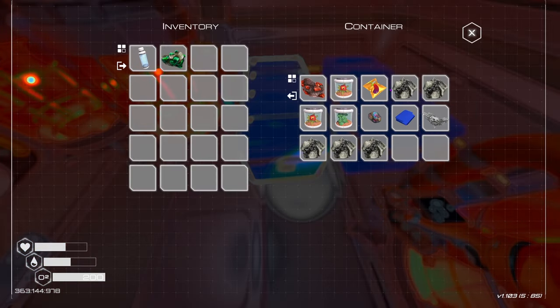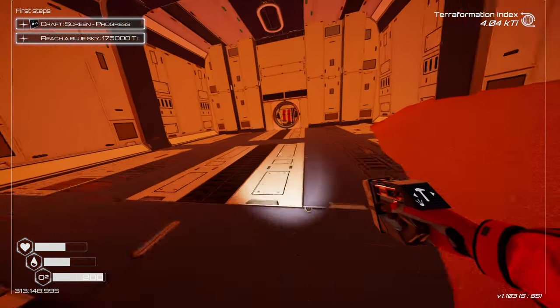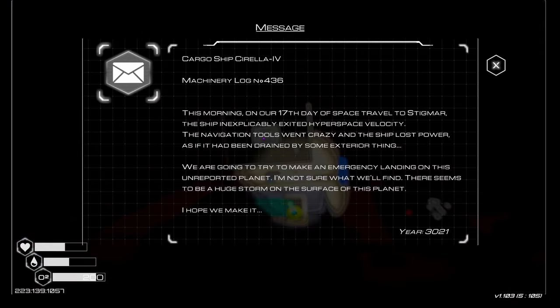Lerma seed, shanga seed, oxygen multiplier — these make more oxygen, I feel like that should help a lot. Let's get back in there and see if this uranium does anything in that fusion reactor or whatever it was. We're way faster to the point that it's awkward recalibrating. Who the heck is this? 'Morning on our 17th day of space travel to Stigmar, the ship...'